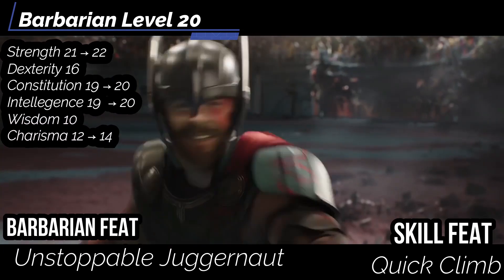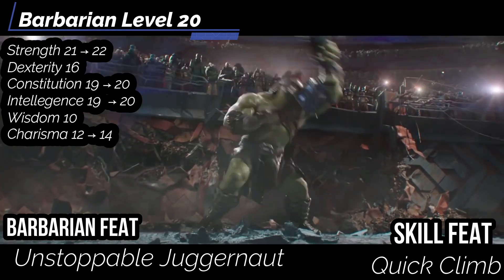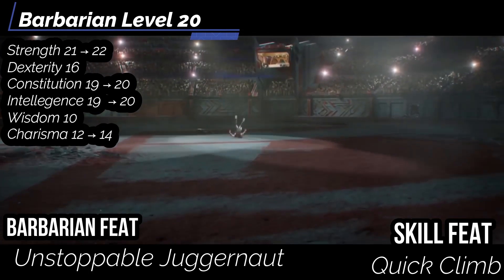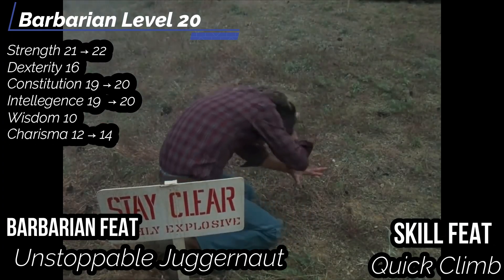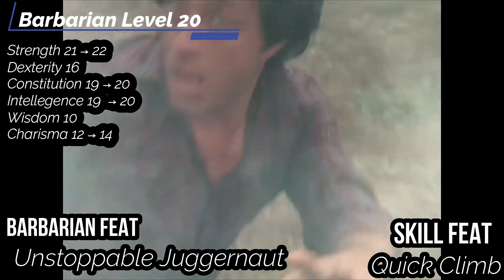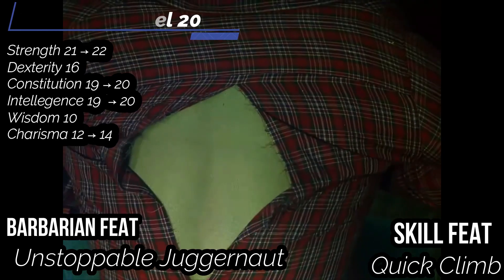At level 20, for a Barbarian feat get Unstoppable Juggernaut — you gain resistance 3 plus your Constitution modifier to all damage, and your resistance while raging increases to 8 plus your Constitution modifier. For a Skill feat, get Quick Climb — move 5 more feet on Success and 10 more feet on Critical Success up to your max speed. Since we're Legendary in Athletics, we gain a climb speed equal to our normal land speed.